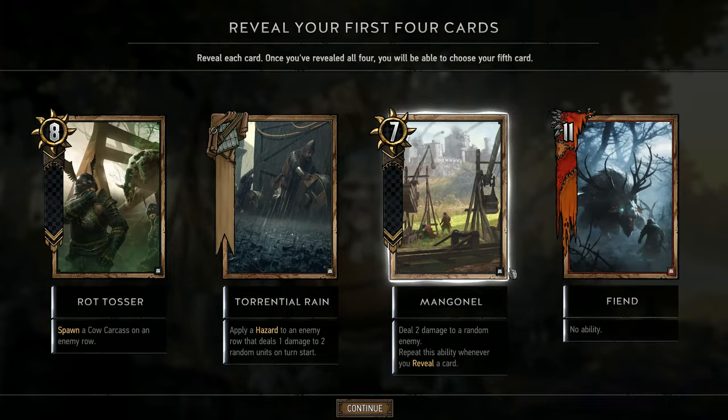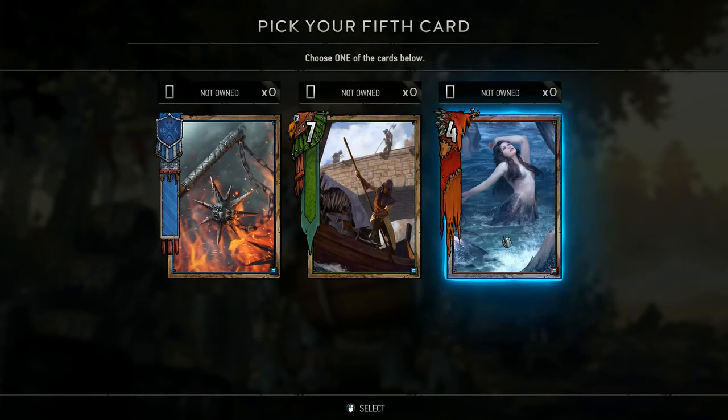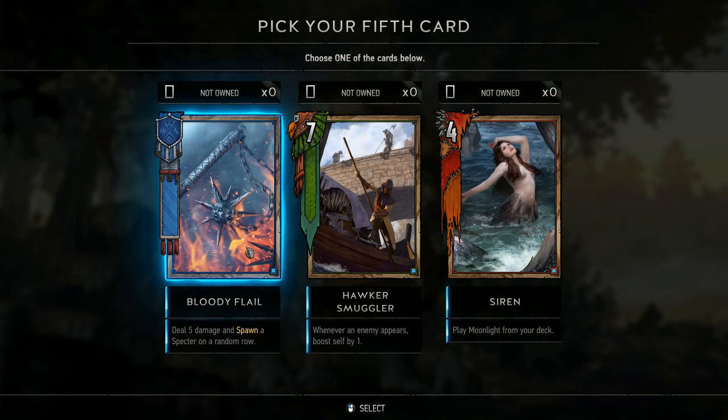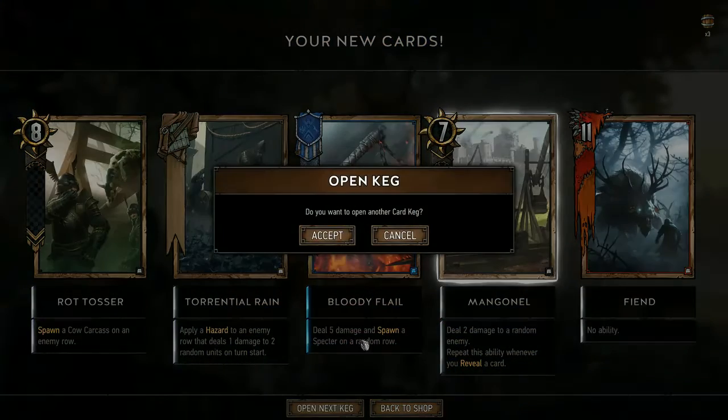Another Fiend. Megascape Veil — deal two damage to a random enemy, repeat this ability whenever you reveal a card. Siren — play Moonlight from your deck, but we don't have Moonlight. Bloody Flail — deal five damage and spawn a Specter on a random row. That just sounds awesome — we're going with that.